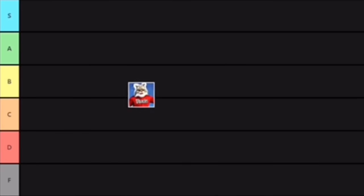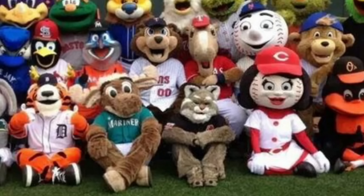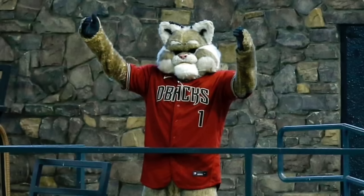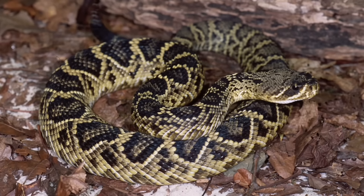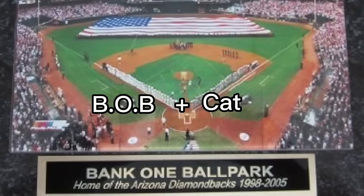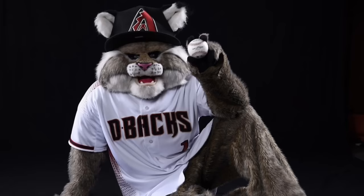First up we have Baxter the Bobcat from the Arizona Diamondbacks. I'm going to put Baxter in C tier, mostly because I think he's a little creepy compared to other MLB mascots. He looks like he belongs in the NBA, probably because he was made by the same company that does most NBA mascots. You'd think a team named after Diamondbacks would have a snake, but since snakes don't have arms and legs, a Bobcat makes sense — Bobcats are native to Arizona. Also, the stadium used to be called the Bank One Ballpark, known as 'the Bob,' so Bobcat. Baxter's not a bad mascot, just a little creepy, so he's going in C tier.